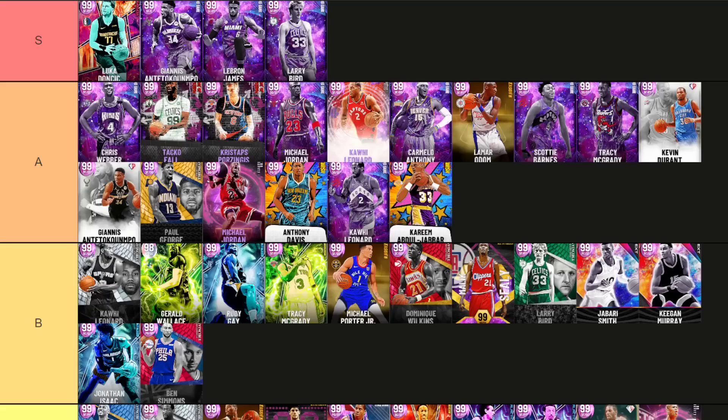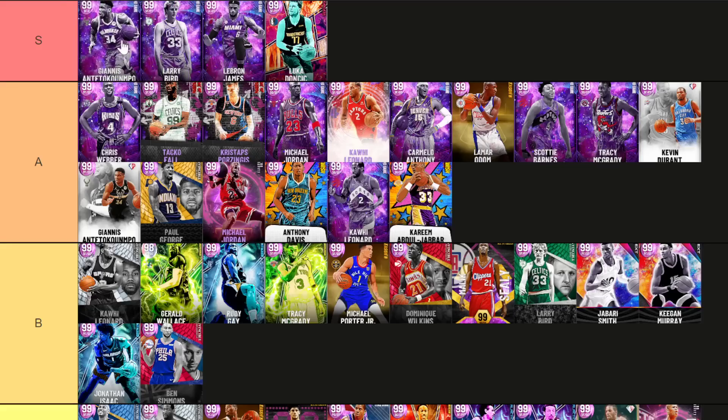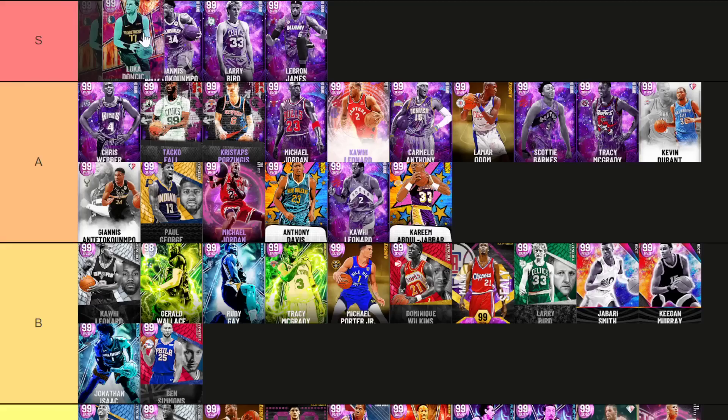My ordering of endgame small forwards: Giannis is the best endgame small forward, then Larry, then LeBron, and then Luka — who is probably better than all of them but small forward isn't his best position. For that last S tier spot, I'm looking at Kawhi Leonard with the Ray Allen base — this Kawhi moves better, feels more fluid, and has a better jump shot. If you're not using him as a ball handler, this Kawhi Leonard is excellent. Lamar Odom is in with a shout for that last spot as well.